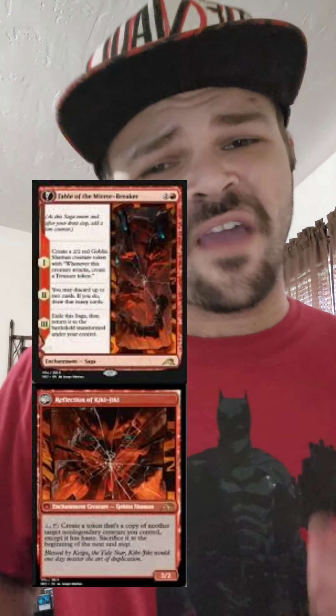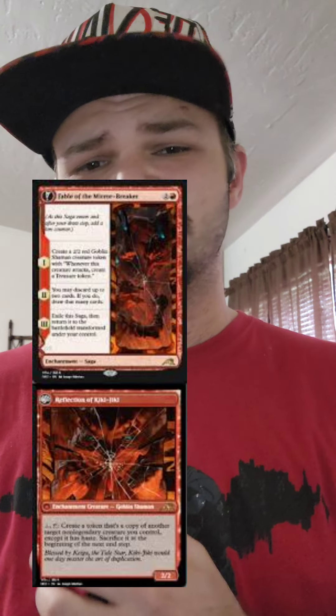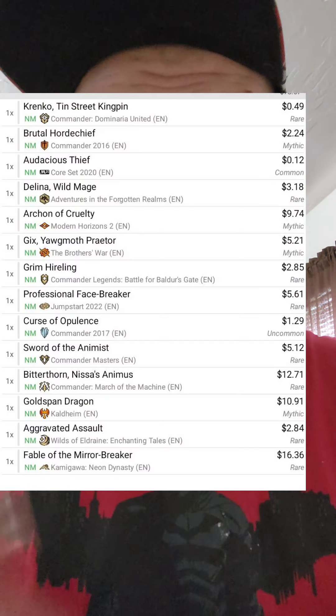Also, one of my favorite cards, Fable of the Mirror Breaker. It brings out a goblin that creates a treasure token for you, then turns into a champion that copies creatures. Amazing card, one of my favorite red cards of all time. Pause for the full list of upgrades.